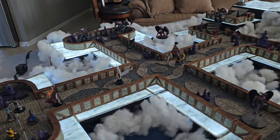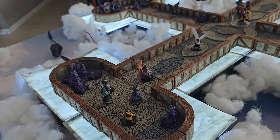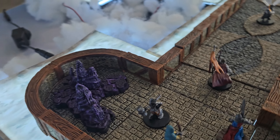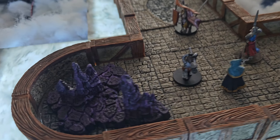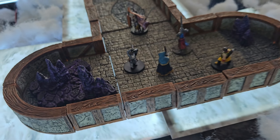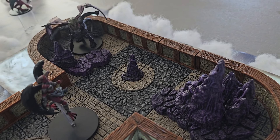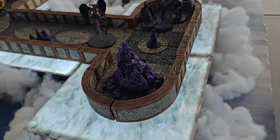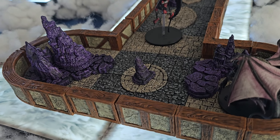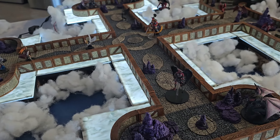I have the heroes down here, starting from this section. In the game, portions of Heaven get corrupted as the demons are doing their work. So I have these purplish-black rocks popping up all over the place, basically showing that the area is being corrupted by the demonic influence as they attack.